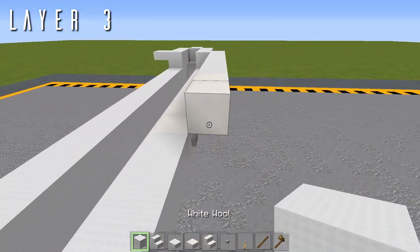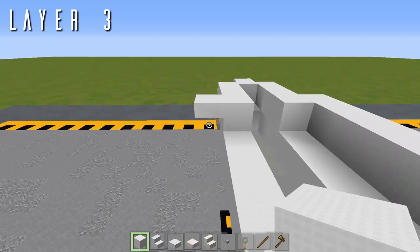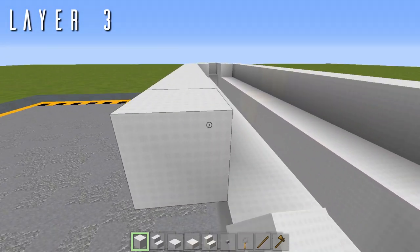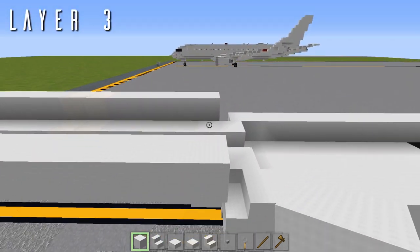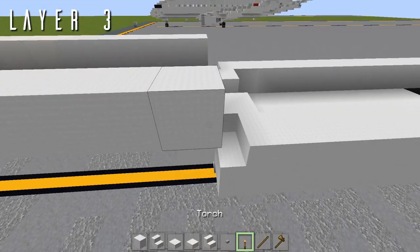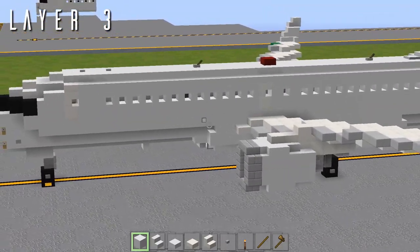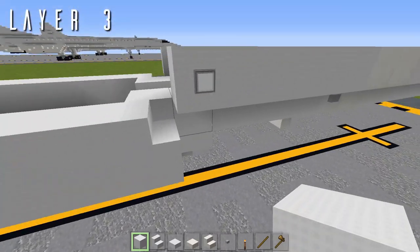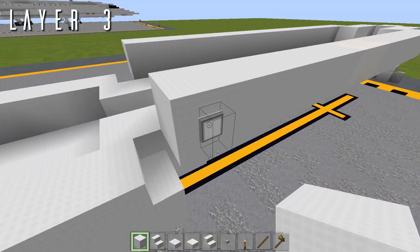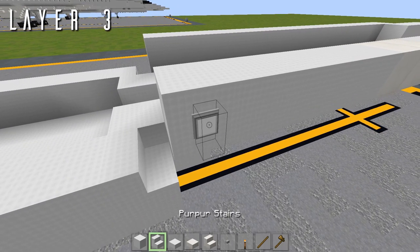Back from that we have five blocks going back, and on the left side 13 blocks to line up. Out to either side of this last block, place a torch for the wing light in the side of the fuselage. It's worth mentioning that in the Air Team pack the torch is a custom lamp model specifically for use in special lights like this. In default you might use a wool stair facing out to the side or a block of wool with a button as an alternative.